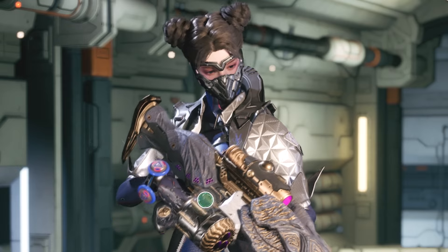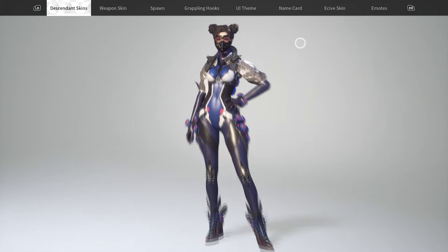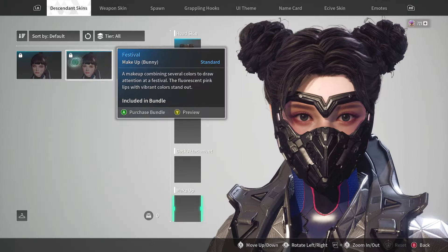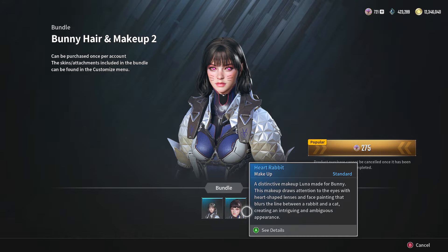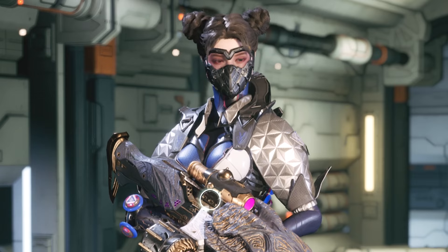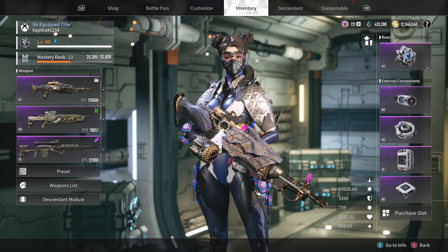I need to get this video to eight minutes for the YouTube money — I gotta buy these descendants somehow. Also, did you guys see how much they're charging to change your character's eye color? 275 — if you add 25 more you could buy a whole descendant. Anyway, until next time. If I skipped past something too quickly and you're confused, let me know in the comments and I'll reply as fast as I can. Take care, see you next time.